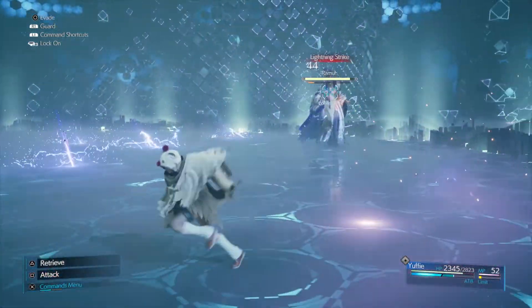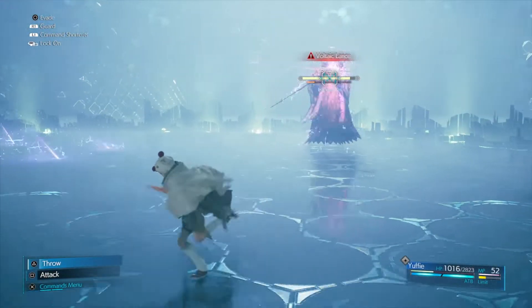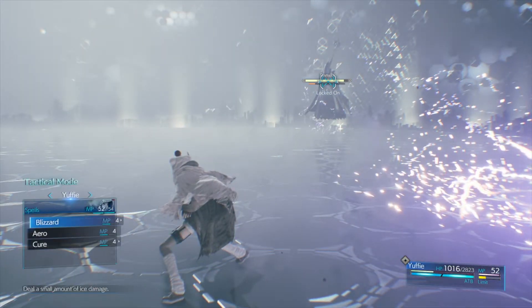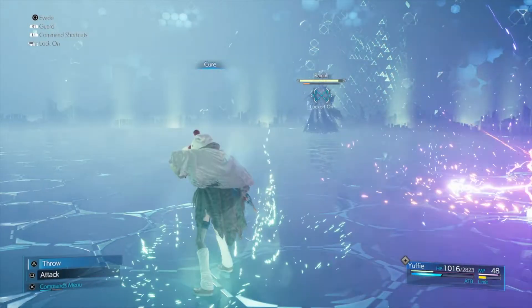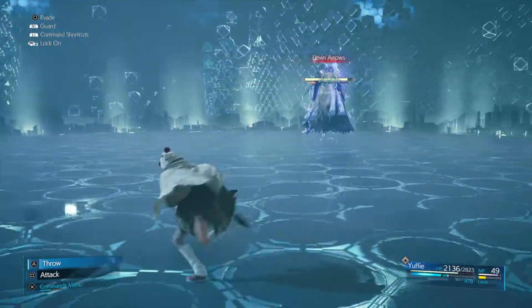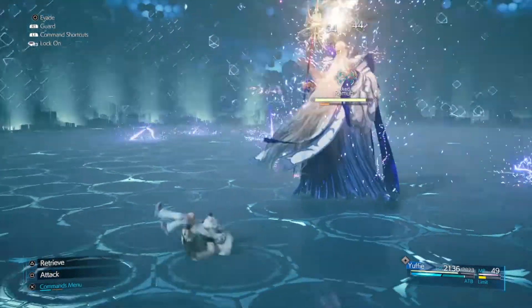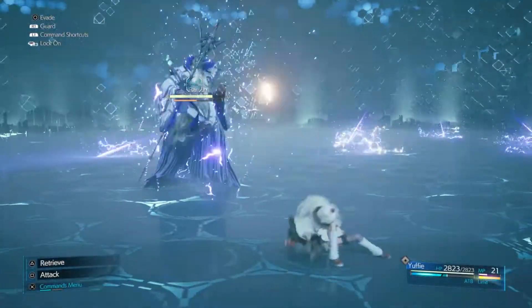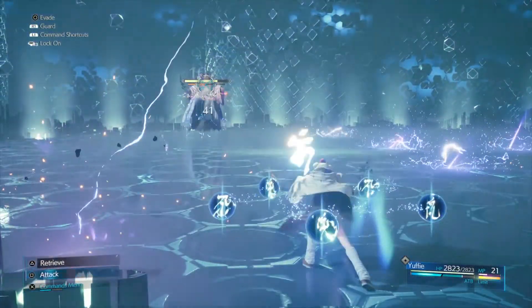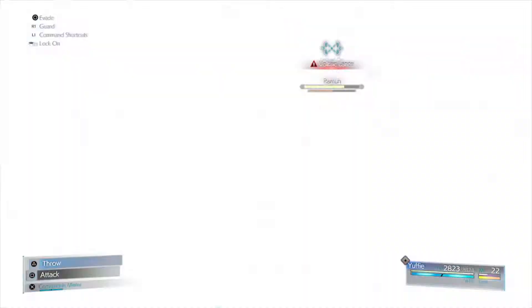Give yourself some space if he gets in too close, because when he gets closer that's when he's at his most dangerous. For most of his moves you can simply run or roll out of the way, especially if you're strafing to the side. Make sure you prioritise Cures and potions to keep Yuffie in good health, because he can one-shot you really easily if he catches you off guard. If you see he's about to do the lightning strike, hit him with the Shuriken and then run. After three lightning strikes you've got a really good window of opportunity to get in a lot of damage.